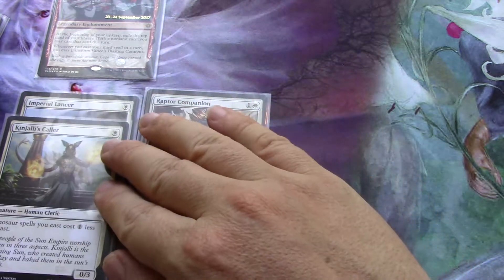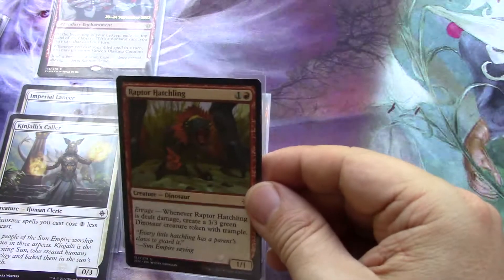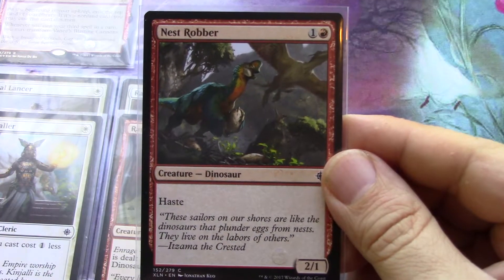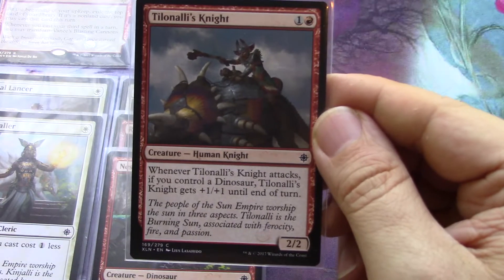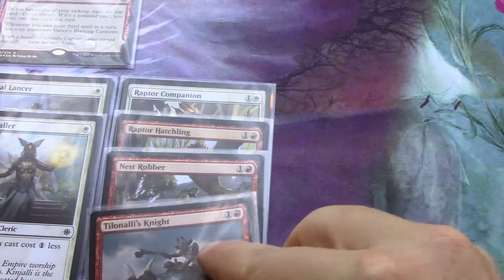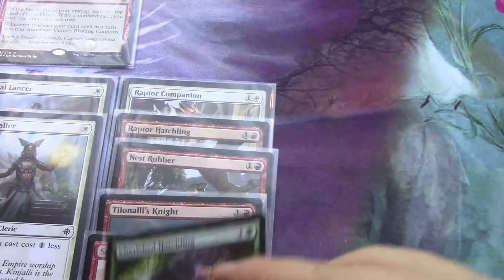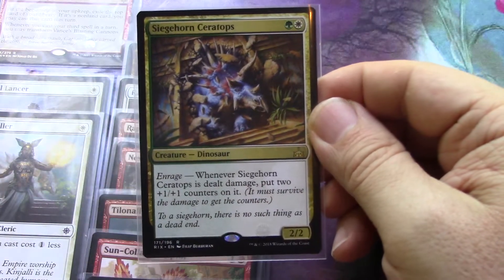Now we're in the two-drops. There's a two-drop dinosaur here. Some of this is limited chaff, but everything's going in for now. I don't know why I have a repeat — that was a mistake. Then there's another two-drop dinosaur, and another one. This dude is a human knight — but when it attacks and you control a dinosaur, it gets plus one, plus one until end of turn, so I'm including it in the dinosaur pile.